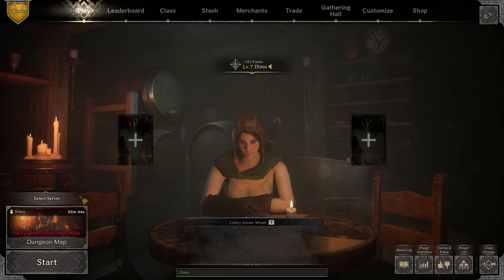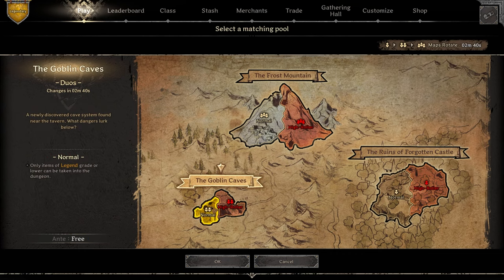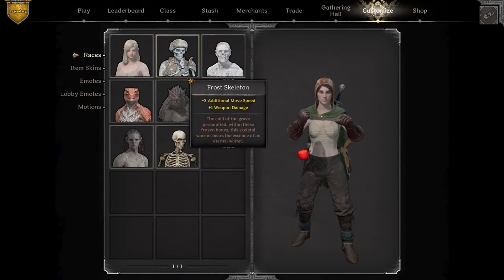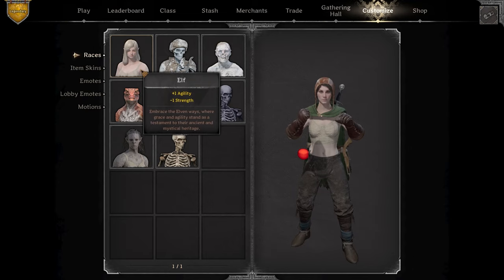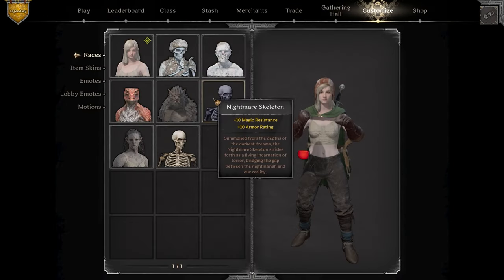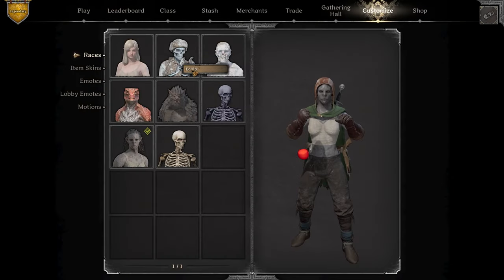That sums everything up — let's go in. The goblin cave is gonna be in a couple of minutes so we'll have to wait it out. Since we're level seven already we probably deserve to switch a skin. The one I'd like to switch to is probably going to be either elf because it looks kind of cute, or orc because it offers strength.